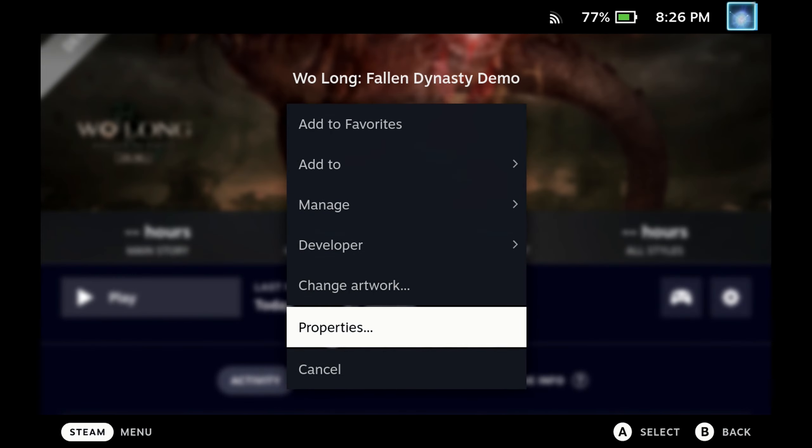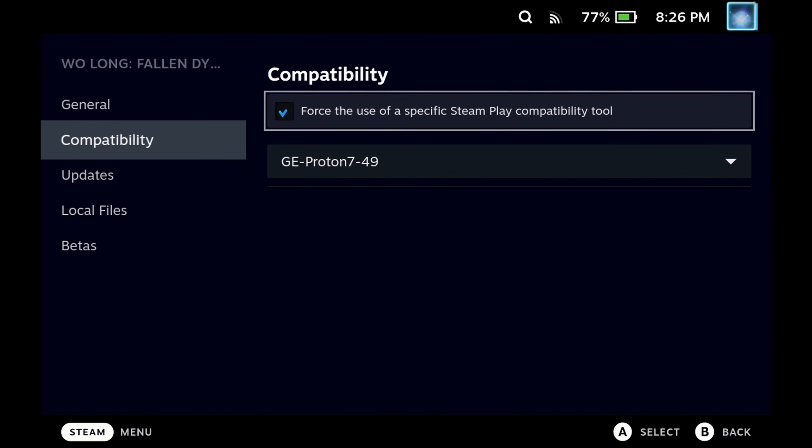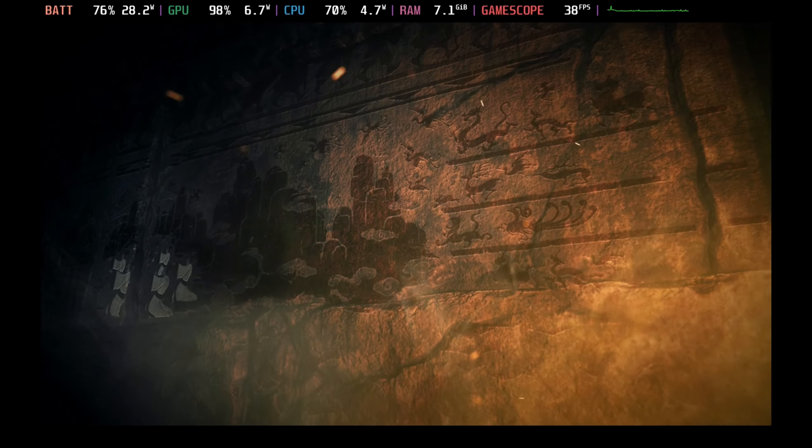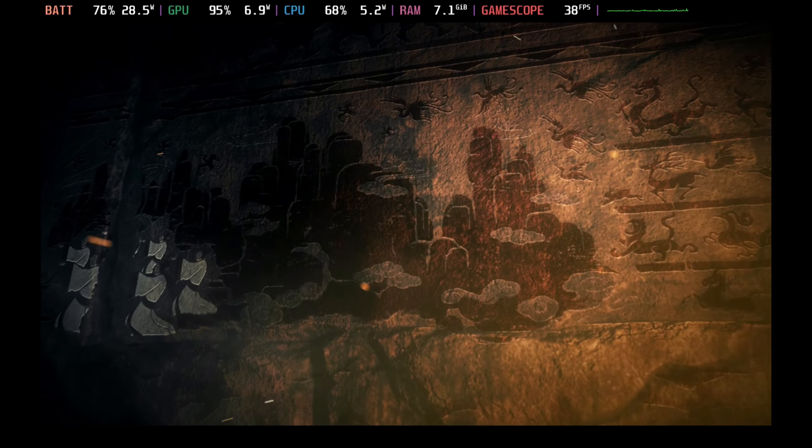Hey Deckers, with the latest update from Proton Experimental, if you turn on the compatibility for Wolong Fallen Dynasty's demo now, it will get past the intro and you can now get on and create your character.